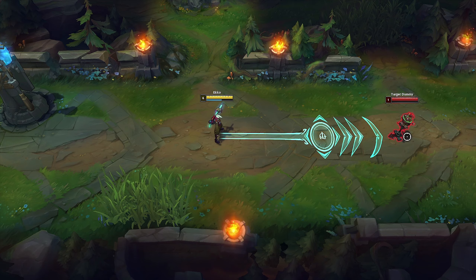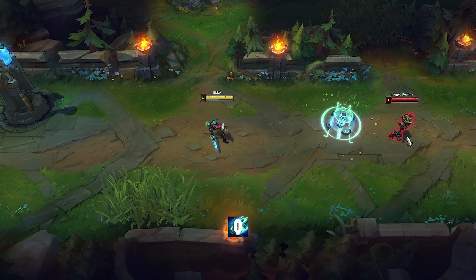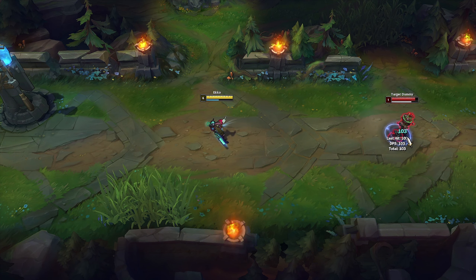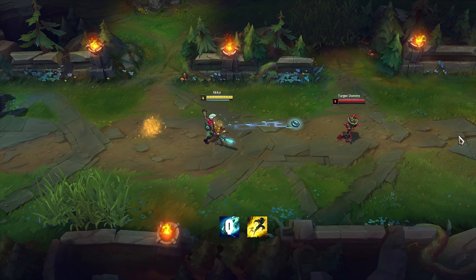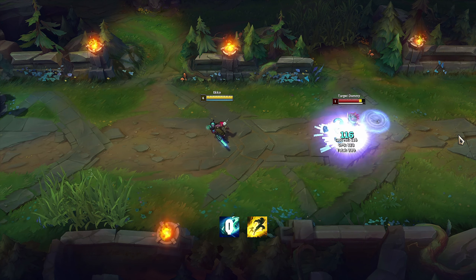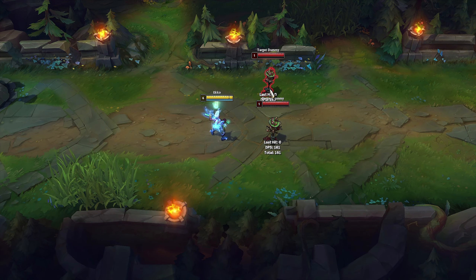Echo's Q hitbox is bigger than the spell indicator. His Q can be combined with Flash, but first use Q then Flash. You can also use Hextech Rocket Belt or Flash to reposition Echo's Q.